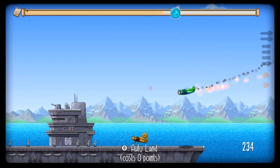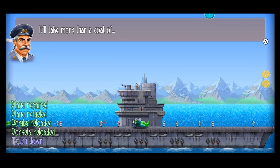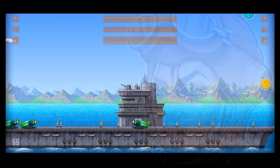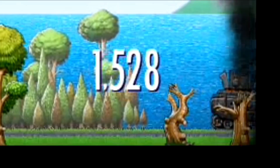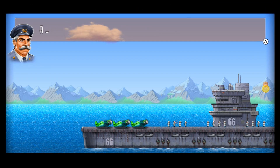You can restock by either picking up drops from downed enemies or returning to base. There is also the hidden feature of stealing enemy ships, which I'll tell you more about later. You gain XP through your run which goes towards a perk at the start of the next one, though not enough was done to explain the mechanic or the perks you were choosing.